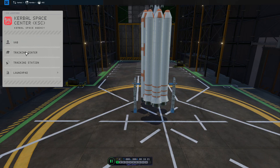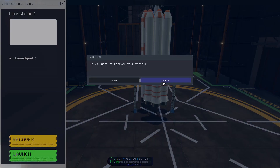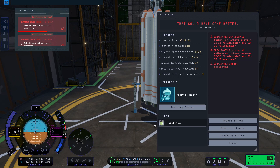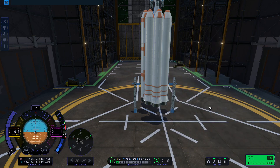This seems weird. Oh no, how broken is the game right now? Is it just completely broken? Like the launch pad is inside the vehicle assembly building? They somehow managed to make it even less playable. What happens if I try and launch? I can't move the camera at all.